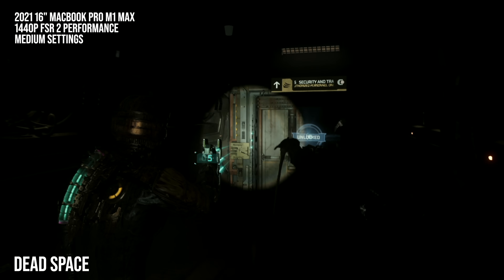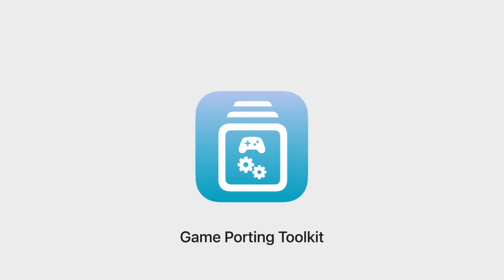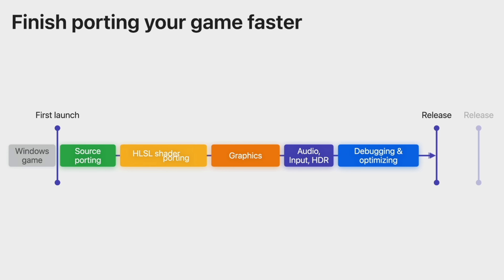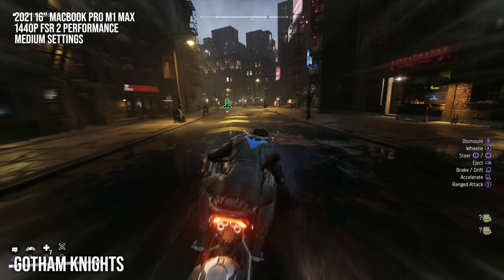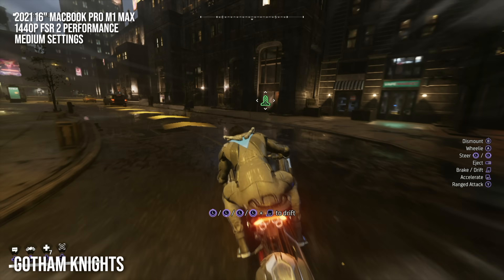Apple recently released a tool called the Game Porting Toolkit, which simulates a Windows environment and translates DirectX API calls to Apple's own Metal API on Mac, all the while translating x86 instructions to Apple Silicon's ARM instruction set. It's effectively a translation layer, just like Proton.